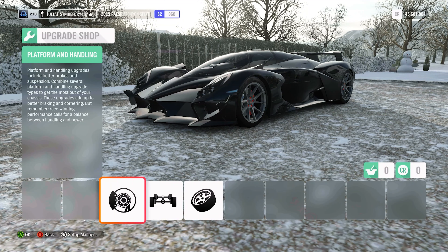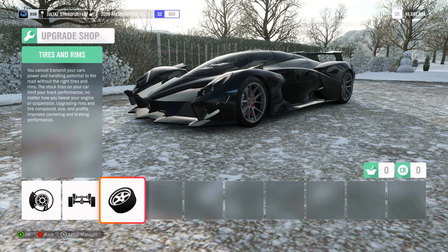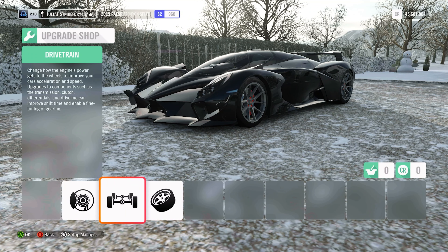Alright, the upgrade screen — and as I suspected, absolutely nothing. God dang it. I really don't care to be honest though. It's electric — what are you really changing about this car? It already has upgrades on it pretty much. That's how it looks stock. You can probably take a lot of the aero off, the splitter, maybe the spoiler, but let's just go ahead and fully upgrade it.